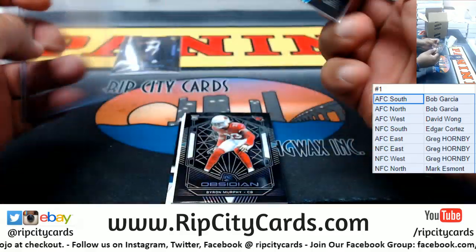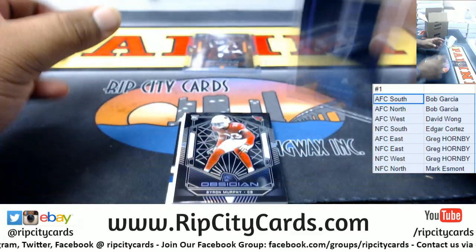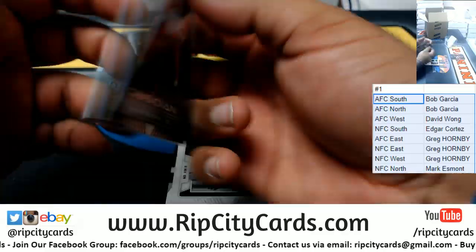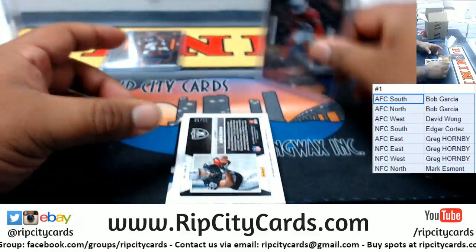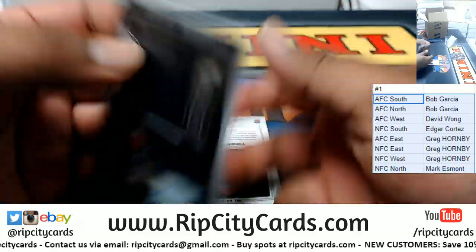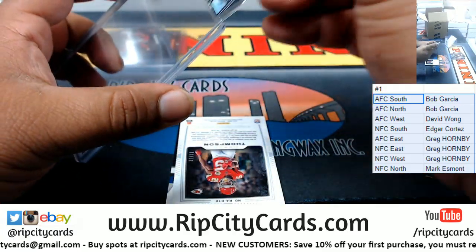We have Kirk Cousins of the Vikings, numbered to 75. Lonnie Johnson Jr. of the Texans, numbered to 50. Byron Murphy Cardinals rookie card numbered to 125. And Josh Jacobs Raiders relic numbered one of 75 — a little eBay one-of-one if you're into that.